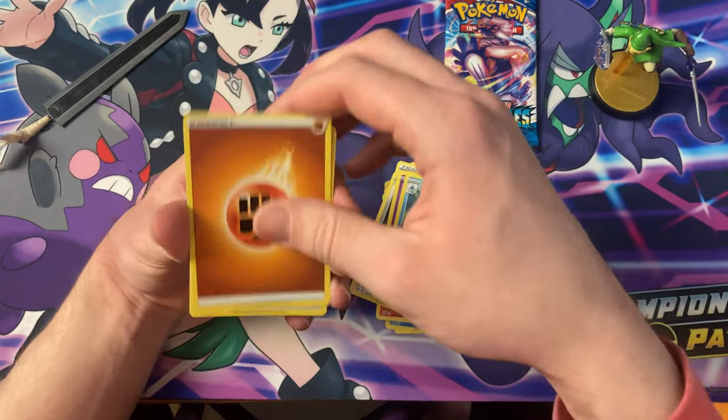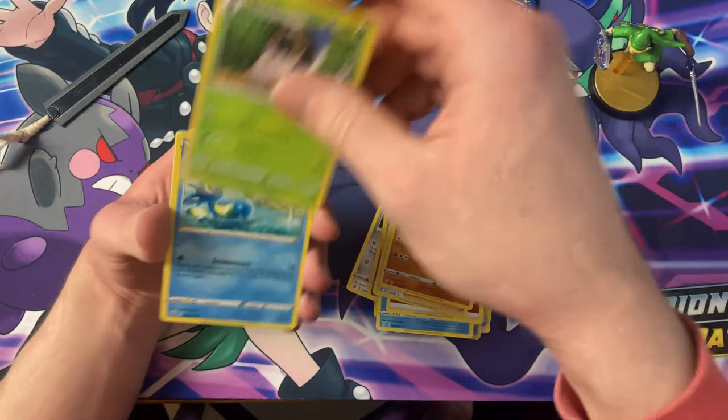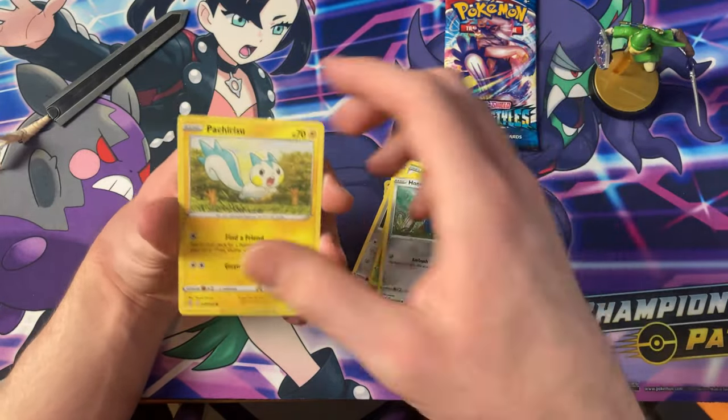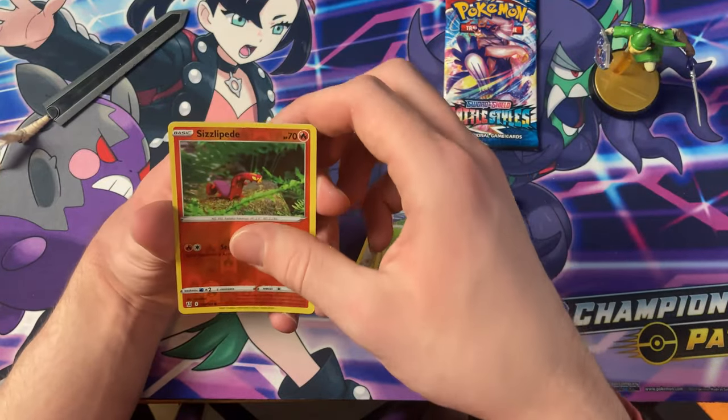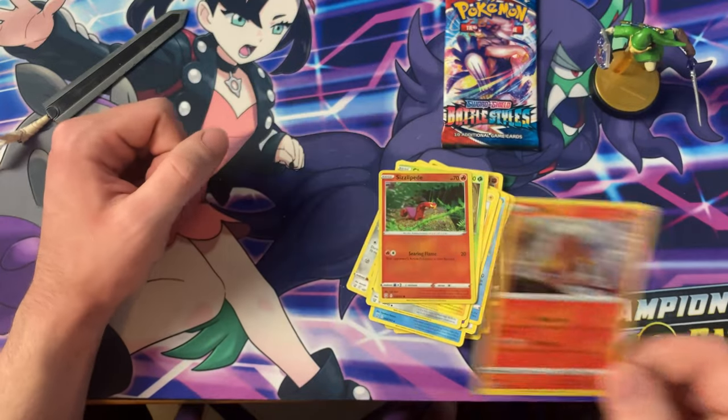Moving on — we have Swordward, Shieldbert, Gliscor, Spupa, Horsea, Chimecho, Honedge, Pachirisu, Cherubi, the Reverse Sizzlipede — and another Holo Entei!